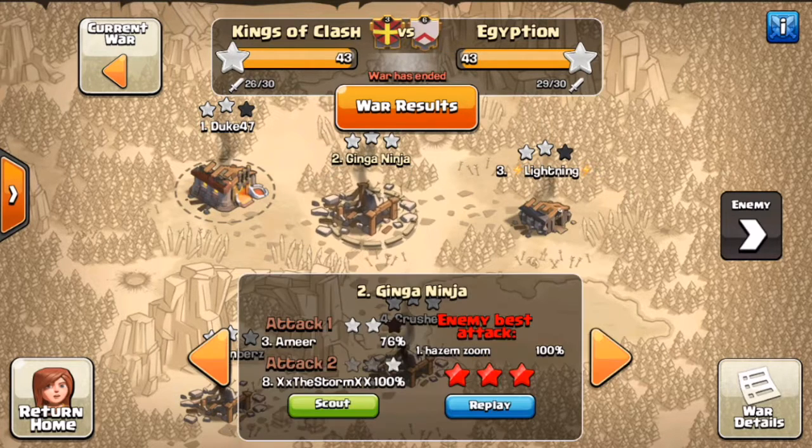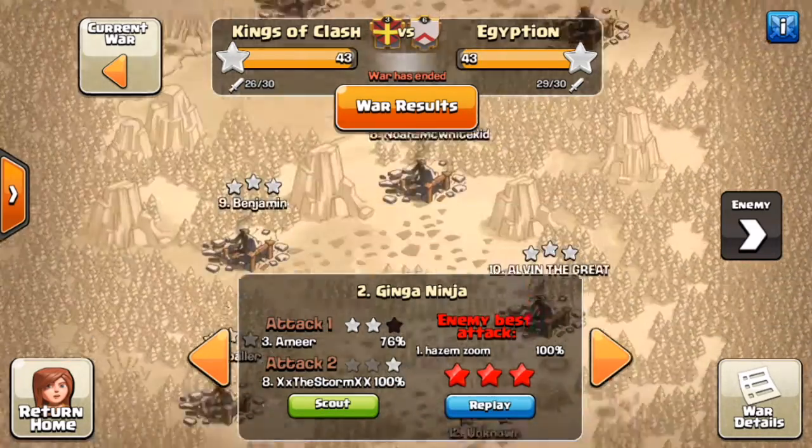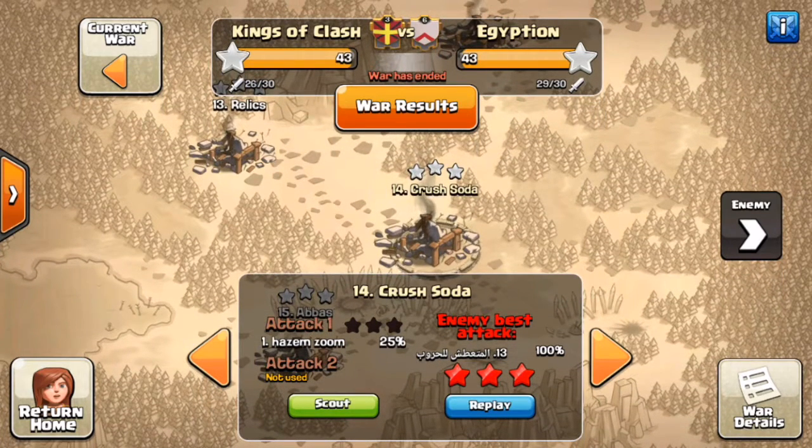For example, our top Town Hall 9, Genja Ninja, is going to have a war weight much larger than, say, Crush Soda here, who is a Town Hall 7. So how do you find out your war weight? This is the easiest and most common way.